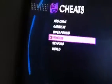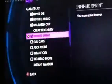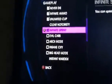Also included is Car Mass and Car Mass Hold. Now I'm going to show you how to get some of these cheats. For Infinite Sprint, all you got to type in is Run Fast.